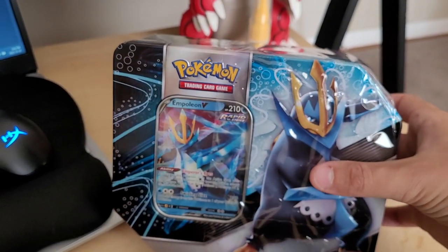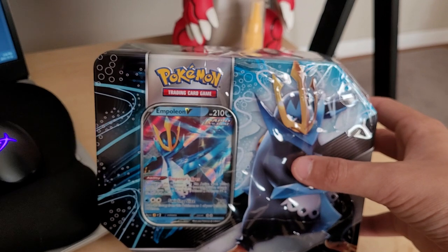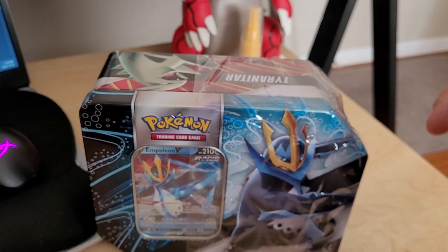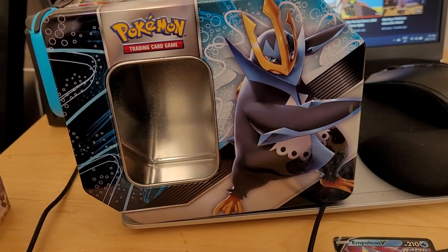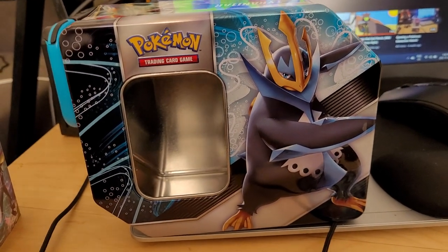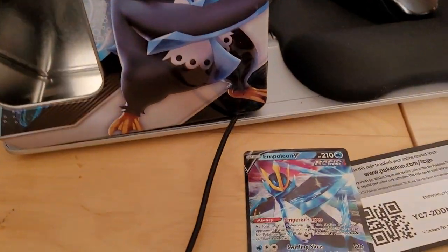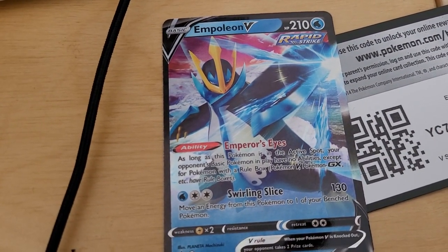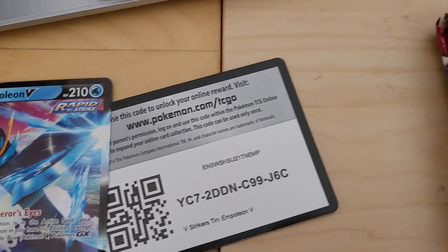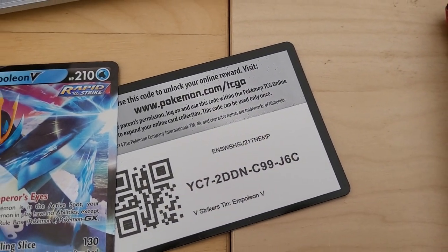Yeah, it was a good day. Let's get Empoleon out and see all the goods. I do have the card already, but let's just do this. Everything is out — there's the nice little tin emptied and gutted out, and there's our card. I already pulled the card, so you can go ahead and read whatever it does. You can take the code for yourself right there.